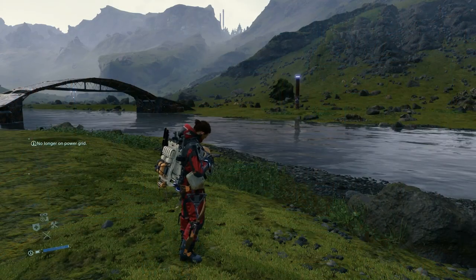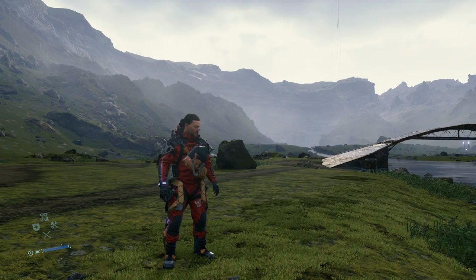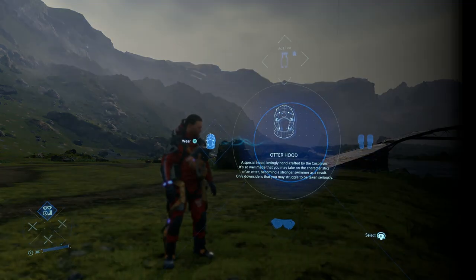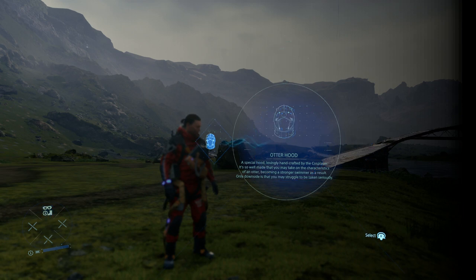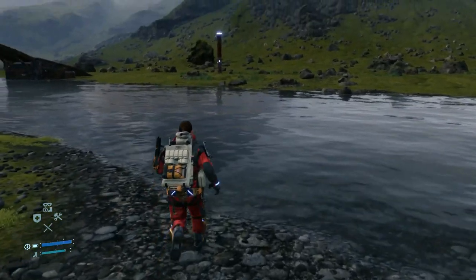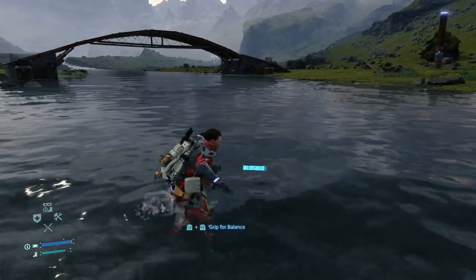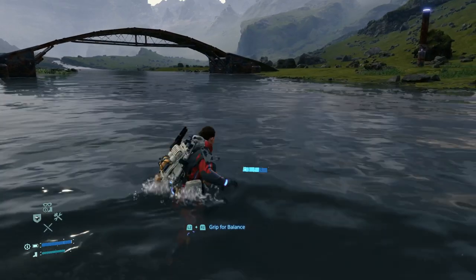If you're wondering how to use the otterhood because you can't find it anywhere, it's pretty simple. Hold up on the directional pad and select it from the menu, and voila. Now you will have it equipped and you can drain your stamina while in a river and you won't struggle as much as before. Hope this was useful. Thank you for watching and keep enjoying the game.